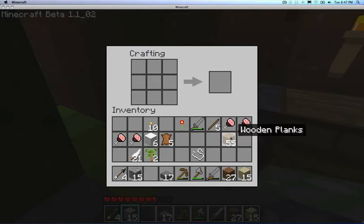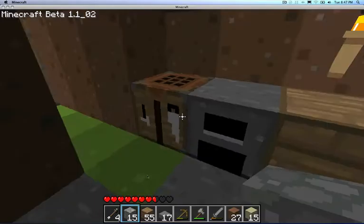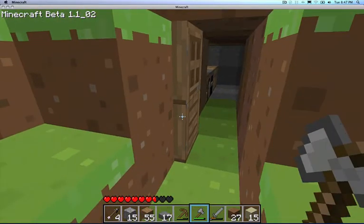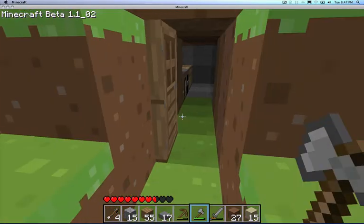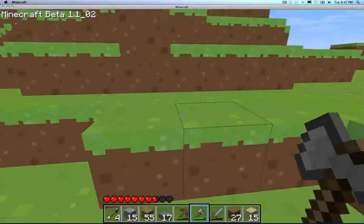I don't know whether to make my house — little house place — out of wooden planks or cobblestone. Wooden planks, cause wooden planks are easy to get. I'm gonna go chop down some more trees before I go out there. Lag.